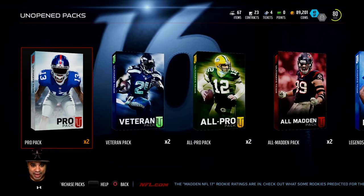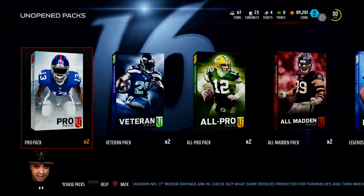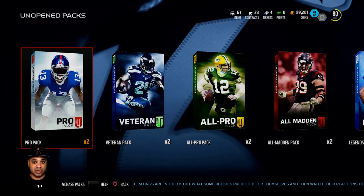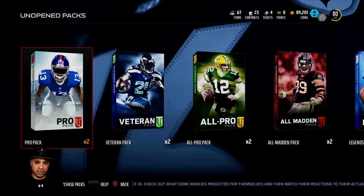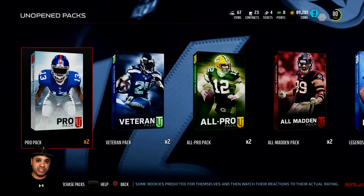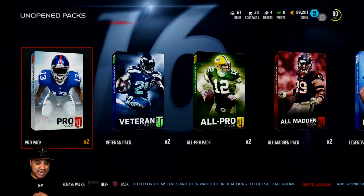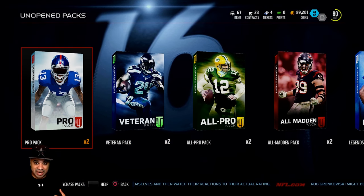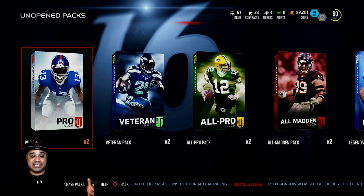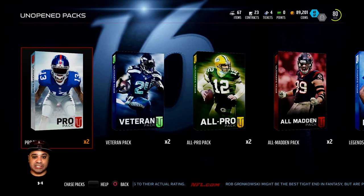Here are all the packs I saved up — I waited until Saturday specifically, which is something I want to get into. Today we have Ultimate Legend Randall Cunningham and Ultimate Legend Michael Strahan available. You usually want to wait until there's good stuff in packs. If we pull a boss card, we can sell it and get a bunch of coins to grab some pretty good players.